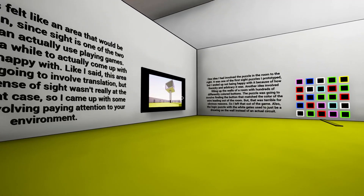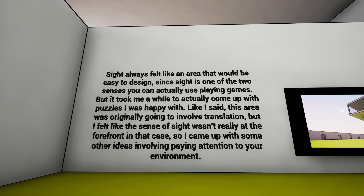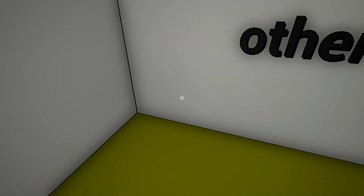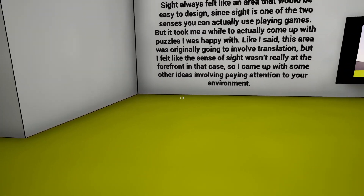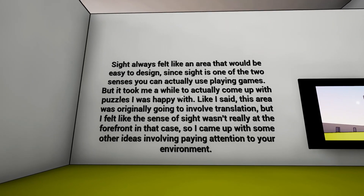Now let's move on to this one. Sight area. Sight always felt like an area that would be easy to design, since sight is one of the two senses you can actually use playing games. I would argue there's three senses - you use sight, you use hearing, and you use touch. You can't play a game without touch. That is how you play a video game. So I would say this should be three, personally.